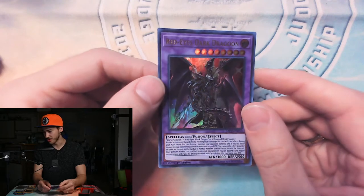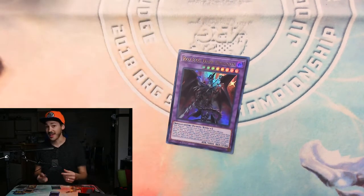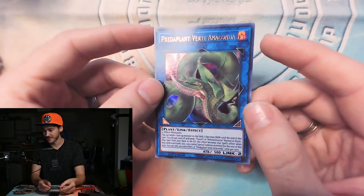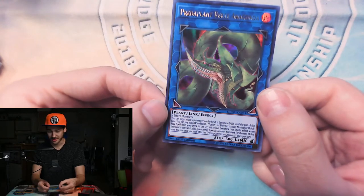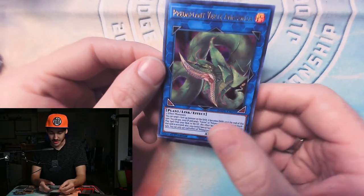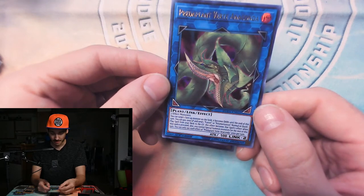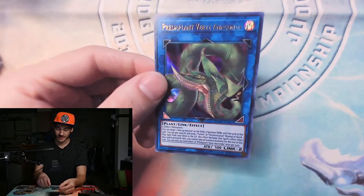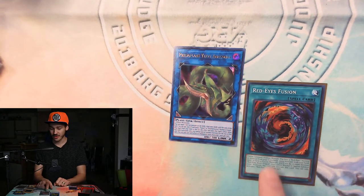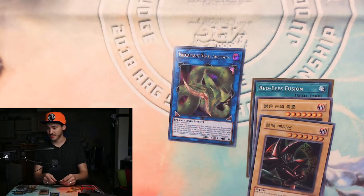Fusion summoning is still super cool. One card you can use to cheat out fusion summoning is actually a link monster — one of my favorites right now: Predaplant Verte Anaconda. He's a link two you can make with any two effect monsters. He has two effects, but we care about the fusion summoning one: you can pay 2000 life points, send one fusion or Polymerization spell from your deck to the graveyard, and this card's effect becomes that card's effect. So then we send the materials from our deck to the grave and bring out Dragoon.